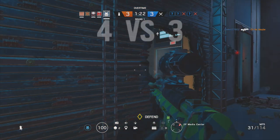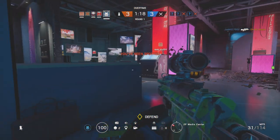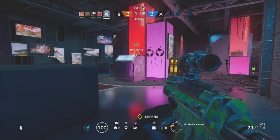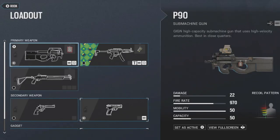Jumping right into it — Rook is a three-armor, one-speed defensive operator hailing from the French special forces, the GIGN. Rook has access to a wide array of primary weapons, the first of which being the P90. The P90 is a submachine gun that does 22 damage per shot, has a fire rate of 970, and a capacity of 50 in the magazine.